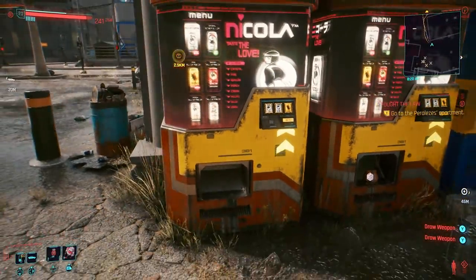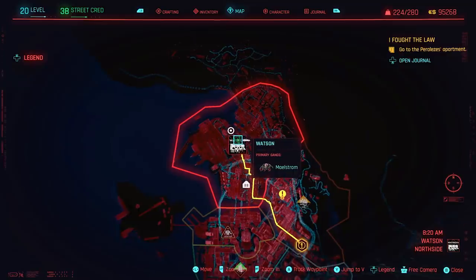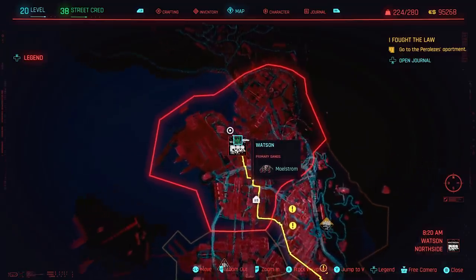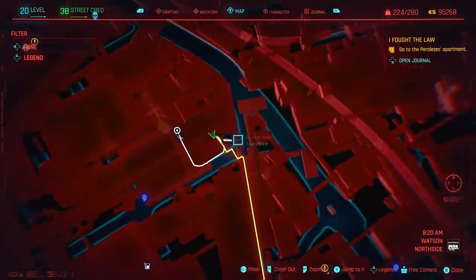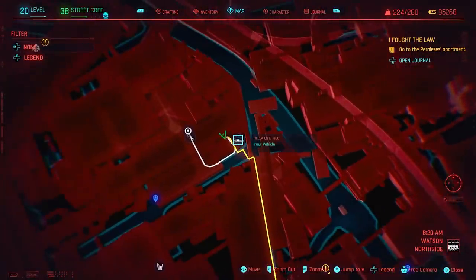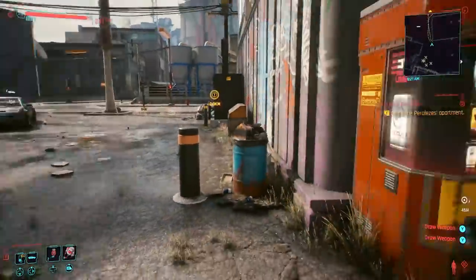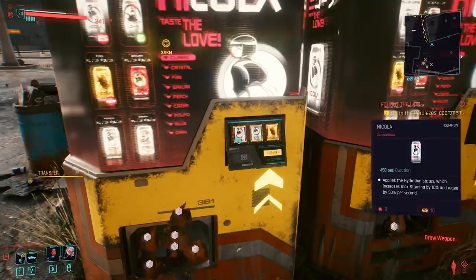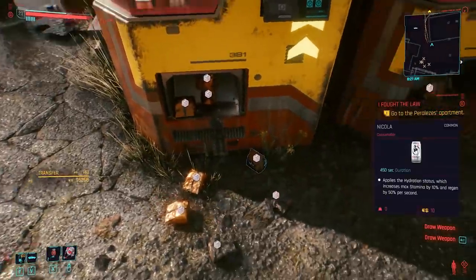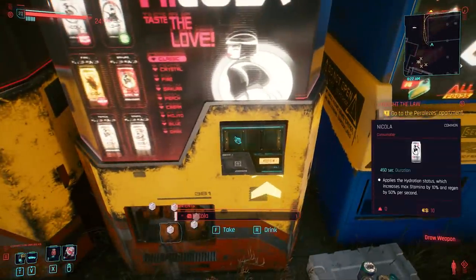This specific location has a ton of vending machines and will allow you to make a ton of money without having to run away and get the vending machines to reload their stock. This is up in Watson, and if we zoom in on the map, it's going to be just at the corner of this little intersection. It's really easy to tell because it's like a little parking area. All you're going to do is buy everything in each of the vending machines that sell soda, and then pick up all of the soda — do this for every single vending machine here.